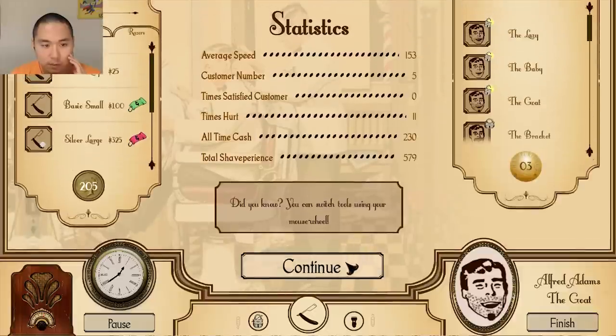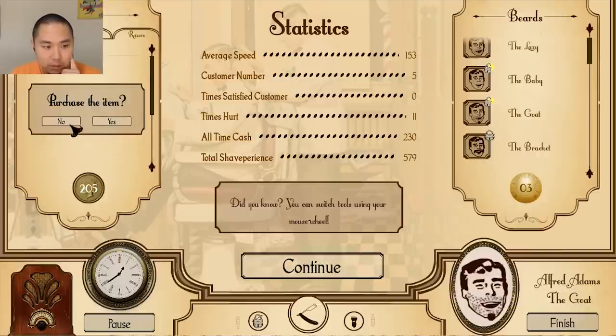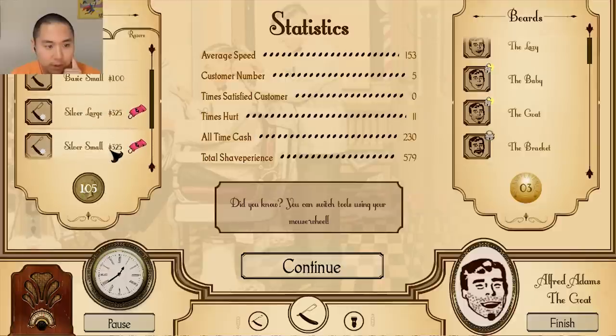Let's see what else we can unlock. The bracket — I want the bracket so bad. How much more experience do we need for that? Okay, so we got small basic — let's buy it.